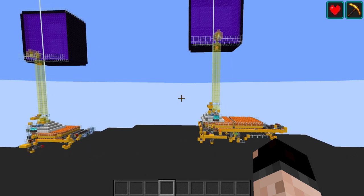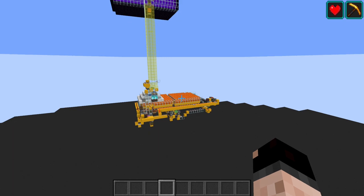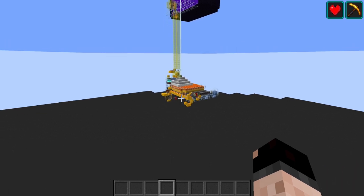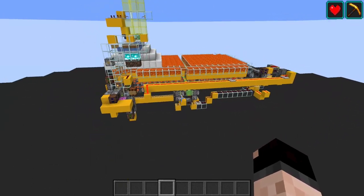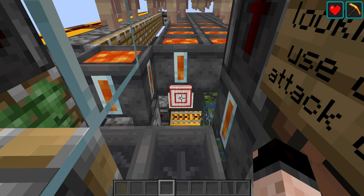That leaves us with the carpet bot version and the end version. The end version is going to be on any end gateway out in the end — so on servers with restrictions on the main end island, you can go somewhere else out in the end and build. We're going to go over this one first. This design doesn't have the larger lava cauldron extension, so you'll get slightly less rates, since lava cauldrons take forever to random-tick and fill up.